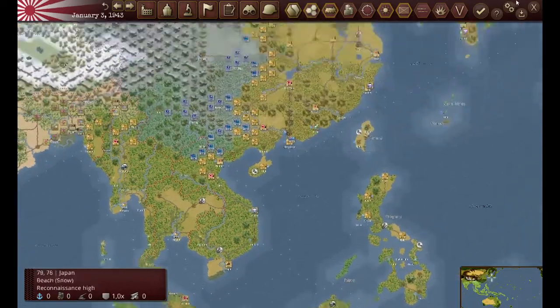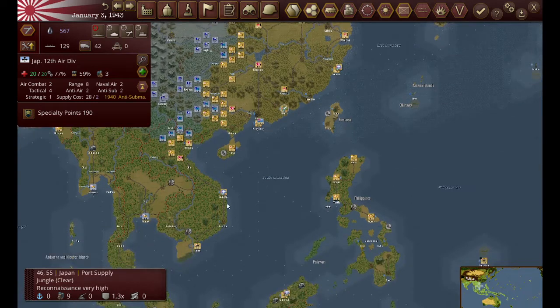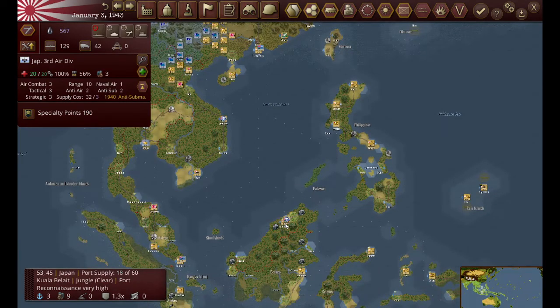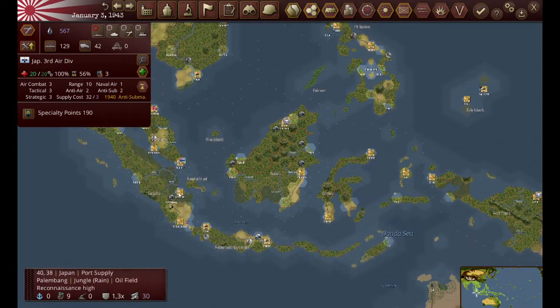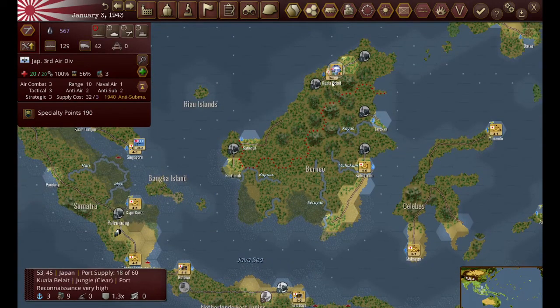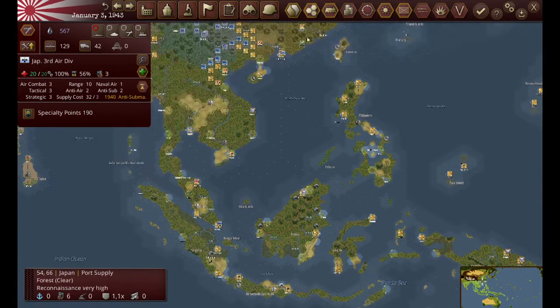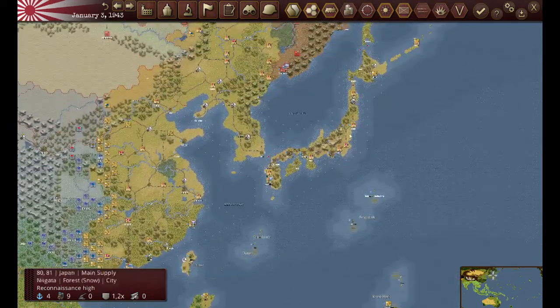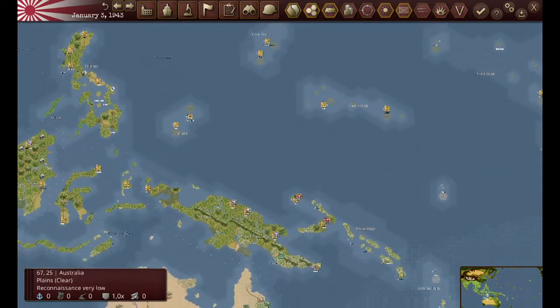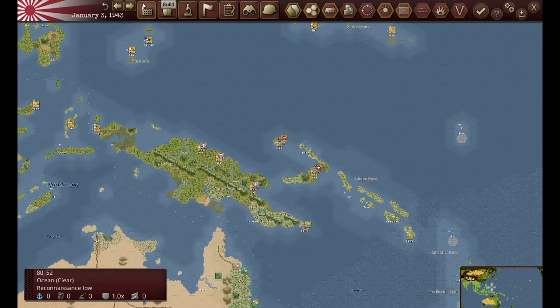Let's see how the anti-submarine network is coming. He's anti-submarine now, he's anti-submarine, anti-submarine, anti-submarine - you can see this unit here from Borneo can cover the entire sea lanes in this area. And now let's go over to our naval Pacific war portion.